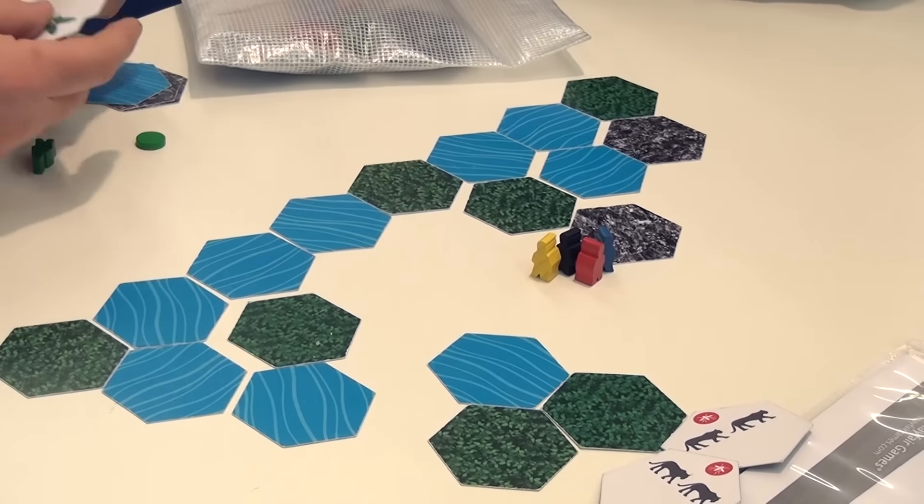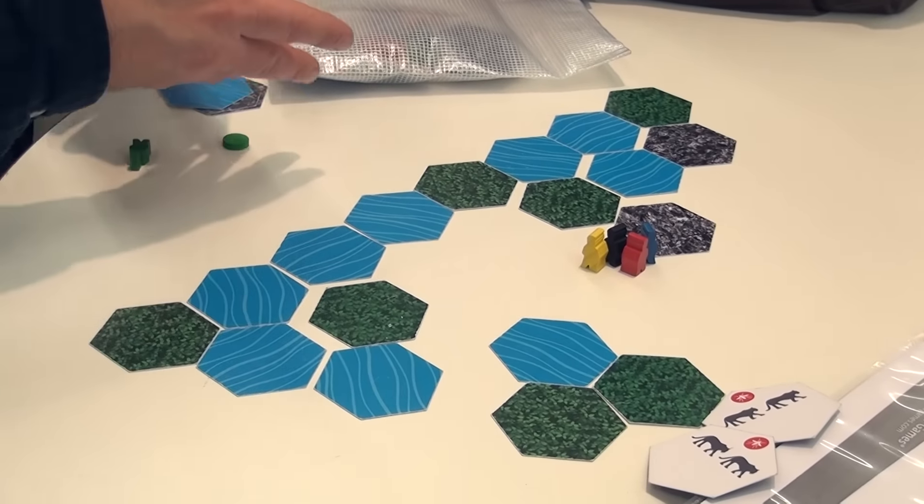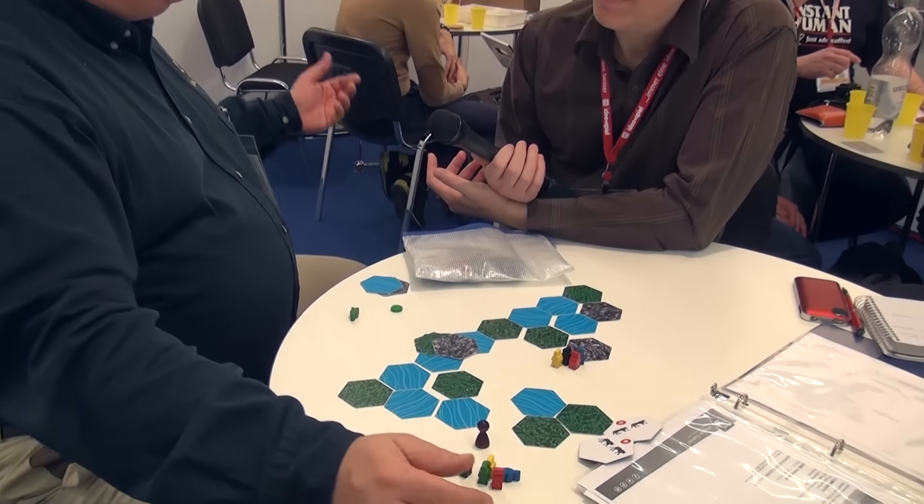It's all about set collection — the more animals you have within each of the six animal types, the better. There's also a bonus for having one of each of the six animals in the game. It's a 25-to-30-minute, two-to-five-player game with a push-your-luck element — all about how greedy you are. Because someone else can take tiles right before you. All tiles are face-up, so it's not only about what's beneficial to me, but do I really want to let you have another two butterflies to take your set up to five or six? Maybe I just bite the bullet, take a couple of points now, but stop you from running away with the lead.